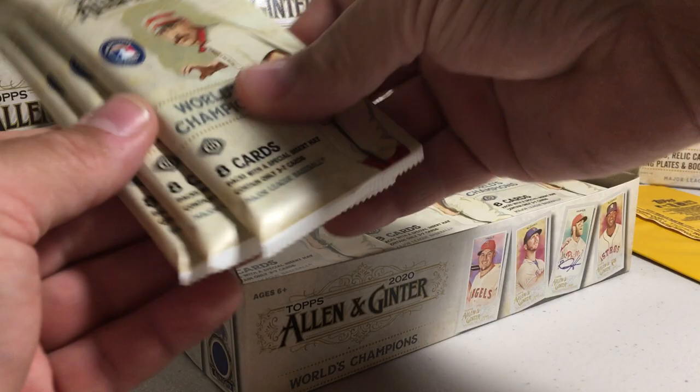So we've got Sonny Gray, Gurriel, Acuna, Trout — Lux was the only main rookie we got. We've got one Soto, Tatis, and a Yordan Alvarez Game Use jersey card. Alright, stay tuned for more videos as we open the last third of this case.